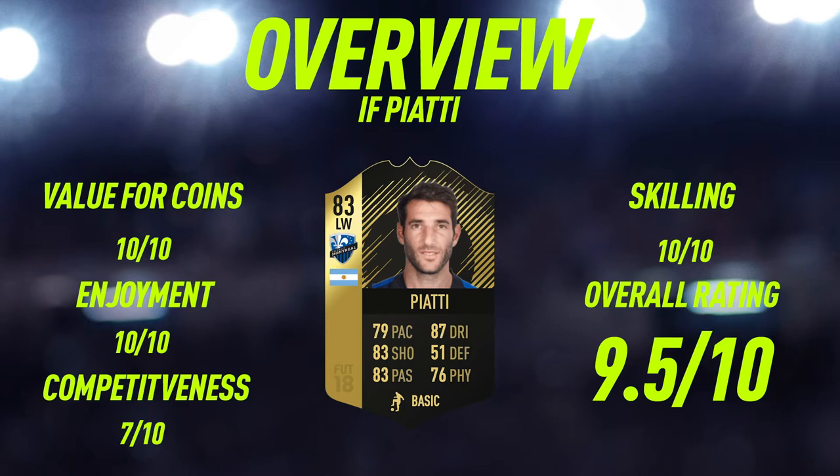Moving to the overview for in-form Piatti. For value of coins I'm going to give this guy a 10 out of 10 — he's 11,000 coins, which is just so cheap for an 83 rated in-form with 5-star skill moves who performs as well as this guy does. Enjoyment wise I'm also going to give him a 10 out of 10. He was so fun to use — one of the most enjoyable players I've used this FIFA because of the dribbling and the finishing. With a lot of 5-star skillers you realize they're great for skilling but can't finish the chances. Piatti is an exception — he can do the skill moves and then finish when the skill run is done.